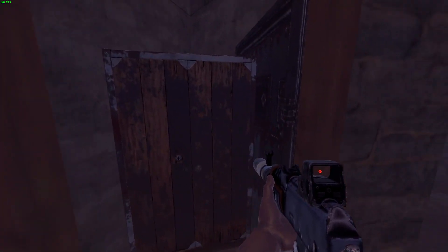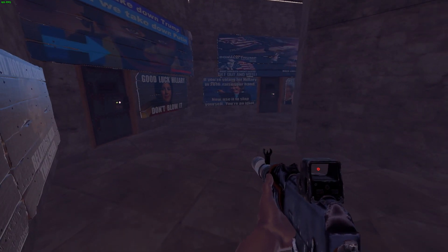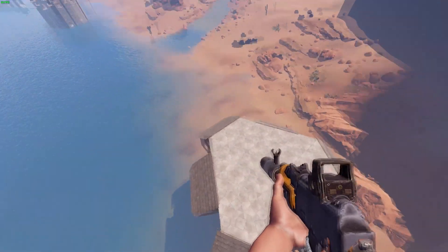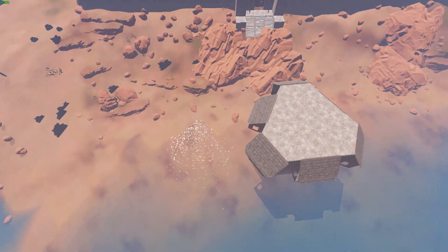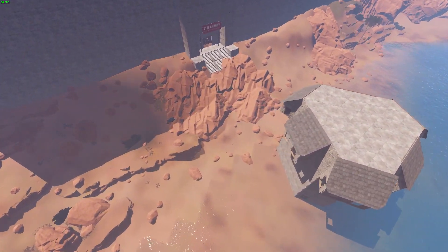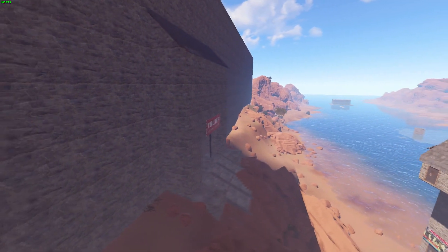Three tool cupboards inside this base: one on level five and two more underneath on level three and level one. Stacking your tool cupboards is important to make raiders have to expend rockets and C4 finding upper-level cabinets to build up inside your base. That way, if they gain access to the level one cupboard they won't be able to build up to level three until they can get to the cabinet on level three.